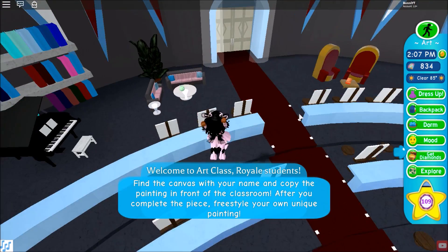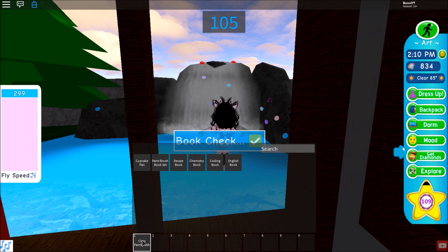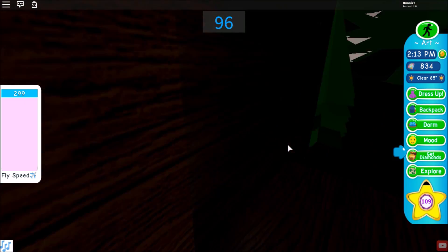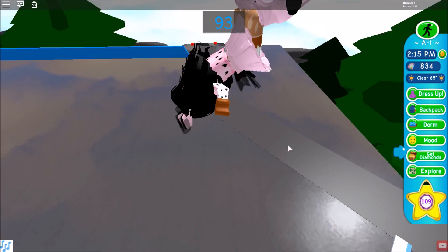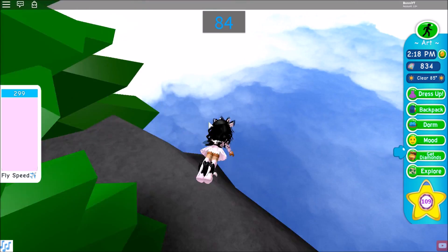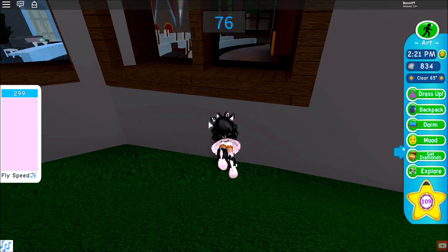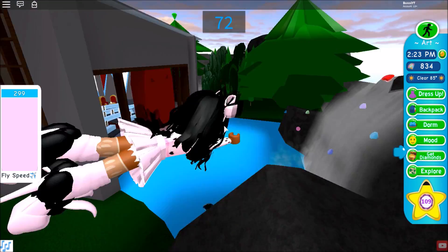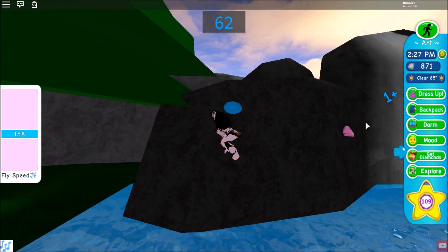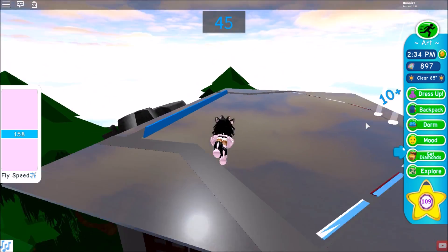The next hack is for art class. There are a bunch of diamonds behind the classroom. I put my paintbrush in my inventory because you can get an A either way. I know people say an update changed the window thickness so you can't fly through it, but if you have your fly speed at full speed it basically just launches you out of the classroom. Get all the diamonds first — there's a 20 and a 20, so that's already 40 diamonds right there, plus all the others. There are also diamonds on top of the trees that give you 10 each.